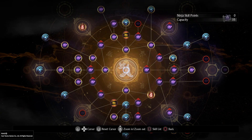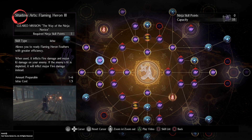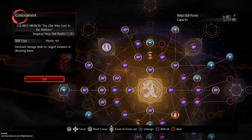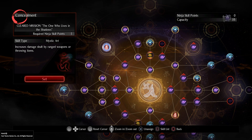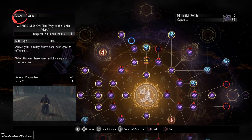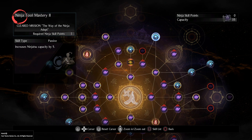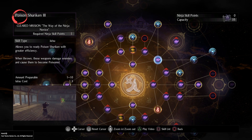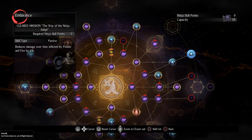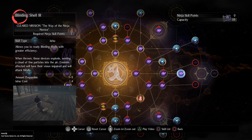For Ninjutsu skills: take all shadow arts and dodging. Concealment as mystic art. Shuriken, kunai, and storm kunai. Shuriken Shooter and Strong Blade Technique. Ninja Tool Mastery and Poison Shuriken with Snake Bite. And don't forget about Blinding Shells for enemies with fire resistance.